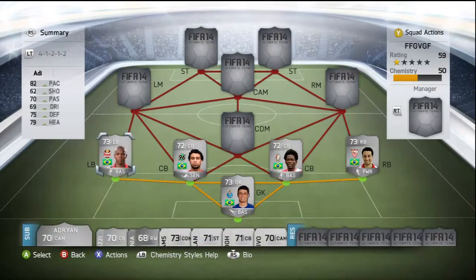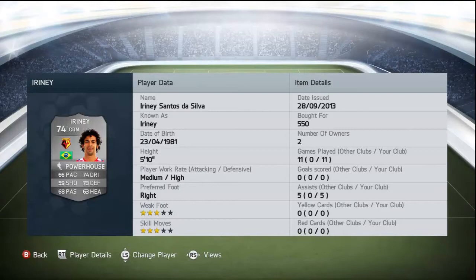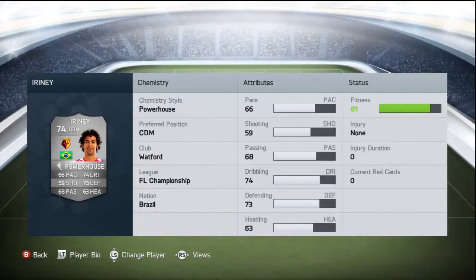Now we're moving on to the CDM — I think he's from the Championship. He's got 3-star weak foot and 3-star skills. His name is Santosilva Irony, bought for 550 coins. He's from Watford. He's got 66 pace, 59 shooting, 68 passing, 74 dribbling, 73 defending, and 63 heading.